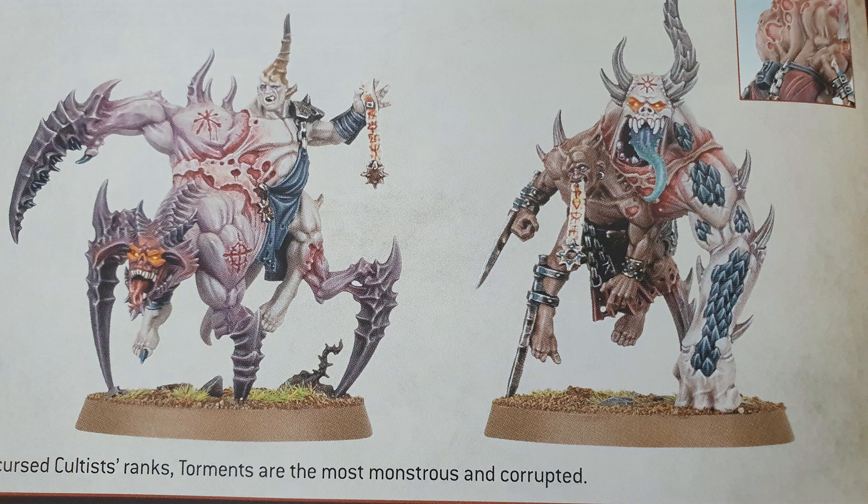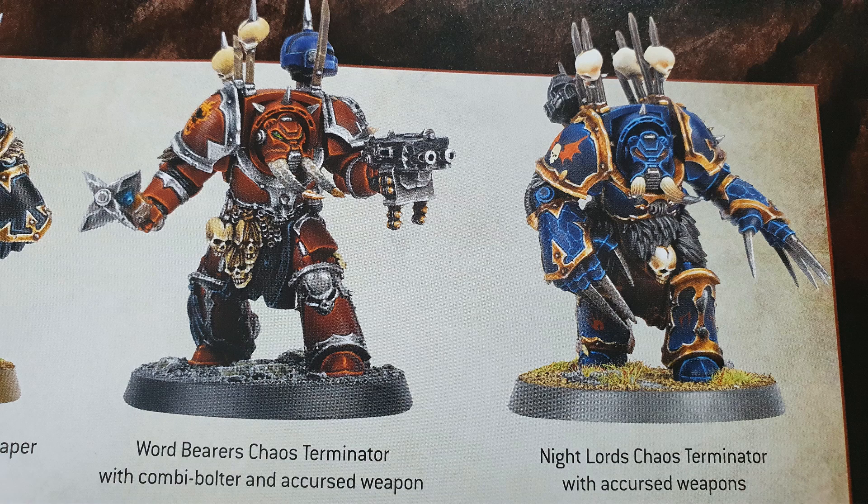You don't have to go with Daemon Weapons though. You can pick the Blade of the Relentless, for example — it replaces a power sword, is strength five, minus four, two damage, and each time the bearer fights it can make an additional attack with this weapon. Each time an attack is made with this weapon on an unmodified hit roll of six, the target suffers two mortal wounds and the attack sequence ends. So sixes explode — and remember in close combat you can get that six to hit explode too. You could pick that instead of a Daemon Weapon and not have to worry about your Daemon Weapon trying to fight you.